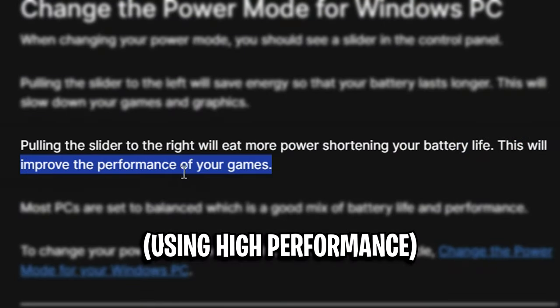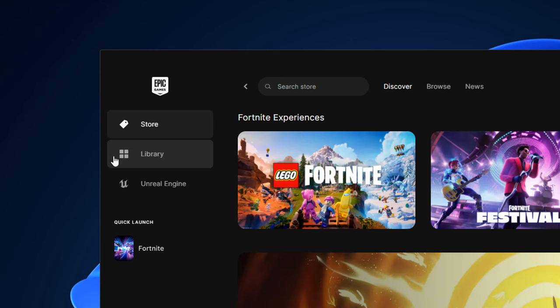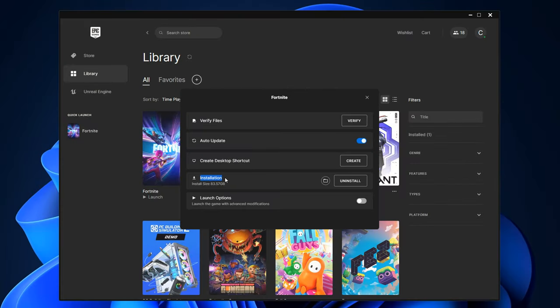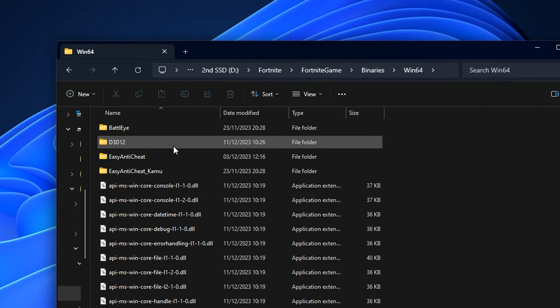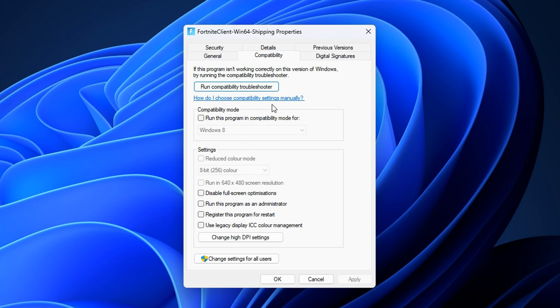They do also state it can improve the performance of your games. Next, disable full screen optimisation. To do this, open up your Epic Games launcher, go into the library section, click on those three dots next to the game, and head into the manage button. Then go under installation, click on the folder icon, go into Fortnite Game, then Binaries, then Win64. Scroll down and look for 'FortniteClient-Win64-Shipping', right-click it, head into properties, and under the compatibility tab you will find the disable full screen optimisation setting.